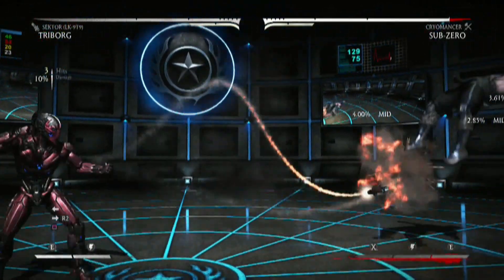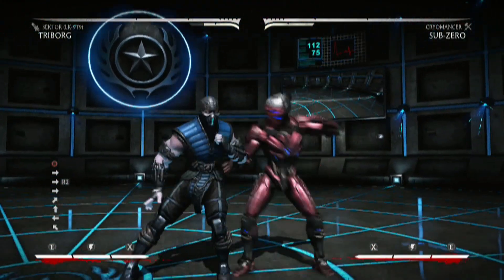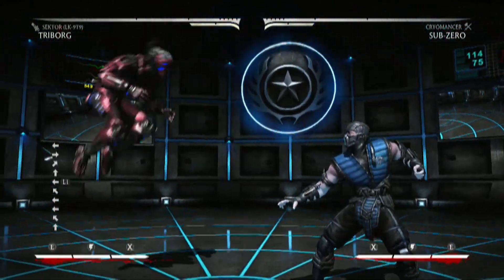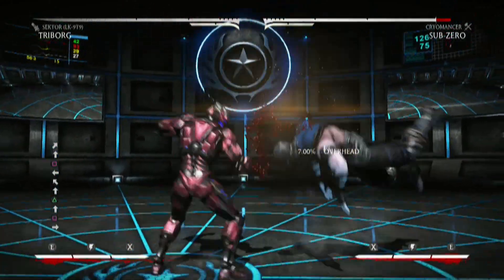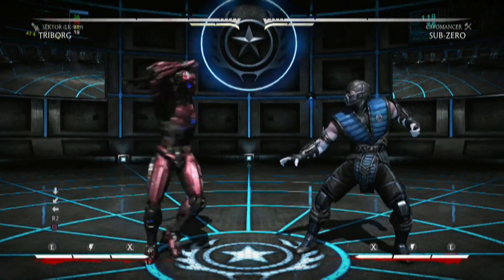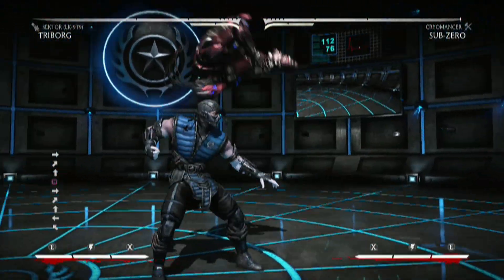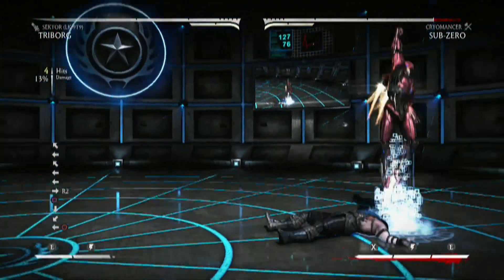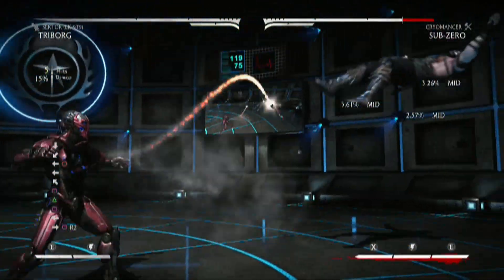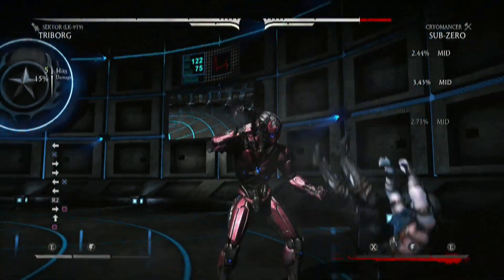I wonder if Shinnok still gets different moves from each of these guys — I'm gonna have to find that out. I'm gonna wrap it up here. This has been a quick look at Triborg — Quad Borg, I should say — in the lab. His jump is amazing. Quad Borg, or Triborg — they nailed the character. The videos for these guys and Alien aren't gonna be as detailed as Bo Rai Cho and Leatherface. Leatherface I just kind of had a lot of fun with, and Bo Rai Cho I want to main. But this has been just a quick look to get an idea of what this character is.